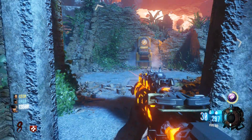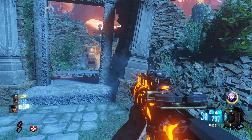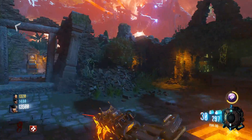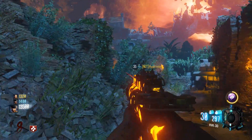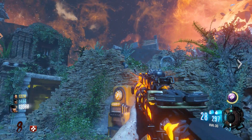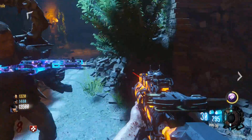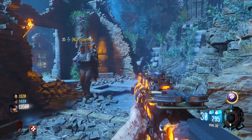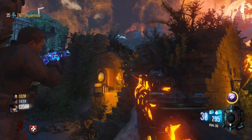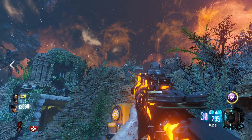Alright guys, Spider here. We're back on Revelations and I'm going to label this as a discovery rather than an easter egg step. There's a rock above Stamina Up in Shangri-La that you can shoot, and it produces a skull. I can't get confirmation on whether you have to shoot the gravestones first — some people in chat are saying it's there before, some are saying it's not there until after you shoot the gravestones.